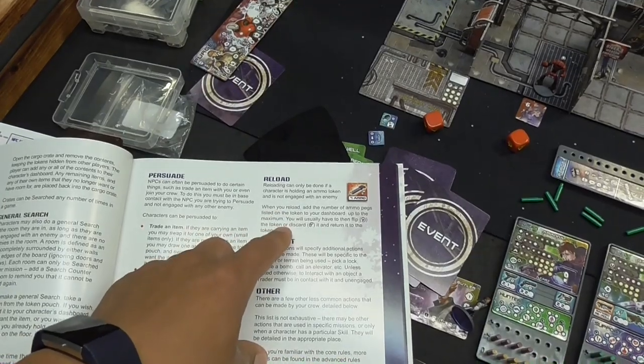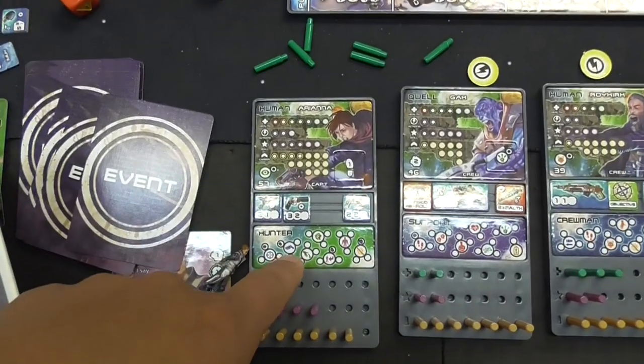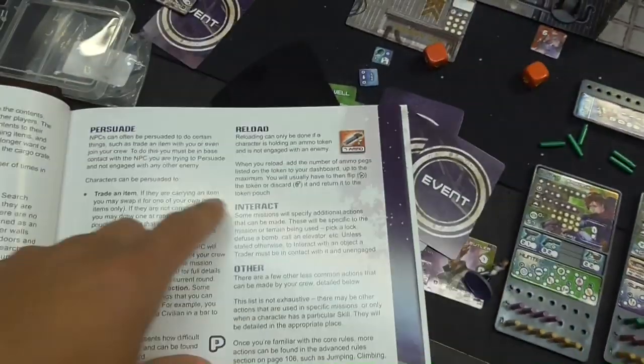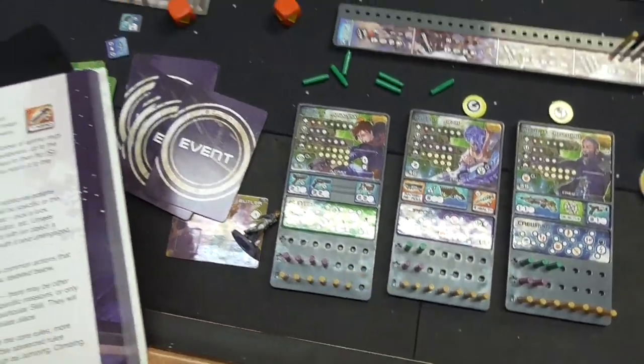Reloading also takes an action. Unless you have the gun ability that lets you reload using an effortless action, you need to spend a whole action to reload once you run out of ammo pegs.